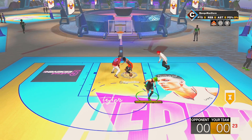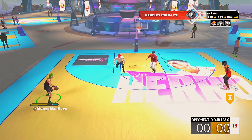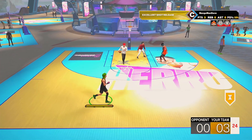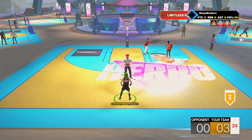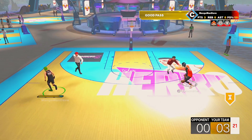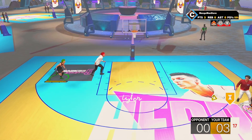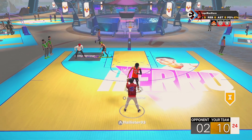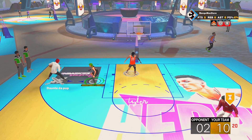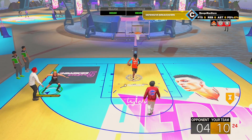They try a lob, but Splash gets a steal immediately. He flashes me, I go for a step back, size him up, and go for a deep range shot behind the hash — no takeover. Oh my goodness, that is a crazy shot with no takeover. Limitless Range Hall of Fame — it's an underrated badge. It's hard to make a build that gets that badge, but it's a great badge to have. It's super fun. It's definitely one of my favorite builds — being able to shoot lights out. You can just green, green, green.